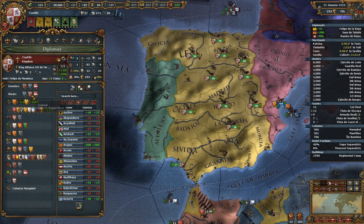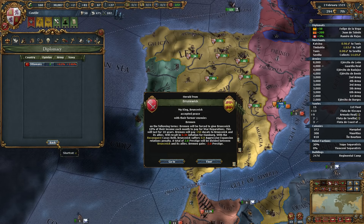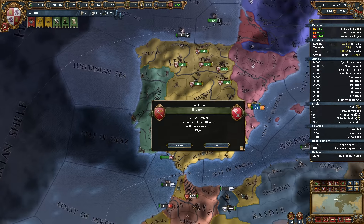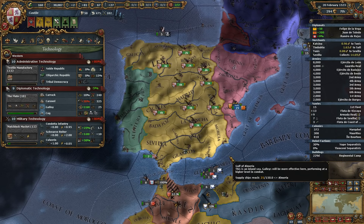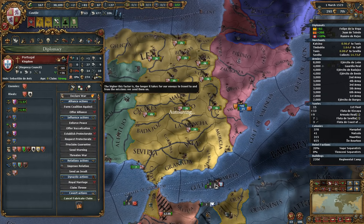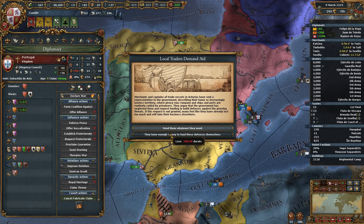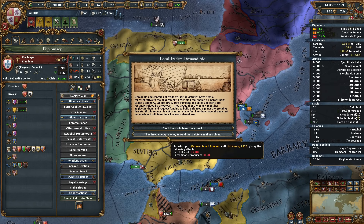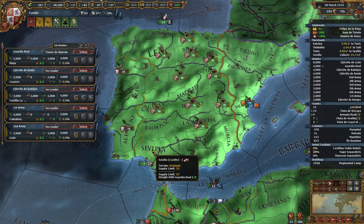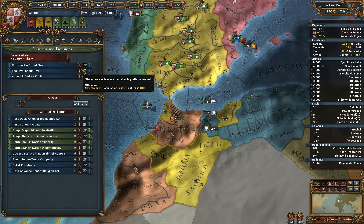The provinces we have that aren't the right religion are all part of the trade company, so they don't seem to be affecting us. Still, we want to fabricate a claim on Portugal — we'll go for Porto and their capital first. Lisboa is definitely the cream of the crop; if we had to get one, it'd be Lisboa. But we want both. We were already discovered, so we might as well cancel and start over — not going to make it take four times as long.